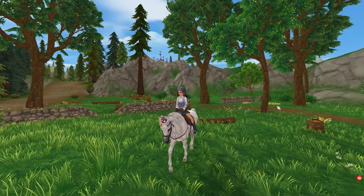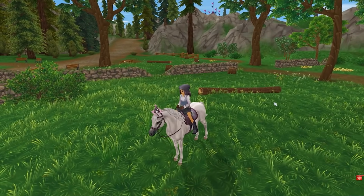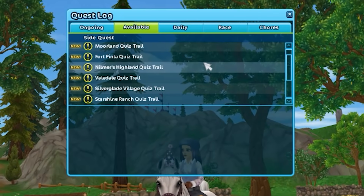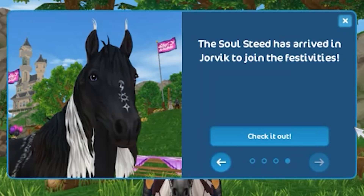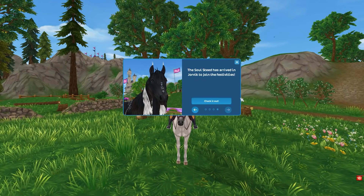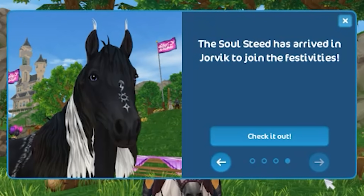Welcome back, you guys. It is party time in Star Stable. Star Stable is celebrating their 10th anniversary — 10 years of Star Stable! Look at how many new things there are to do. There's so much new stuff, including a free birthday horse. Yes, that is right. The Soul Steed has arrived and it is a free horse. Star Stable rarely does free, especially free horses — everything in Star Stable costs money. This is a free horse. You have to get it.